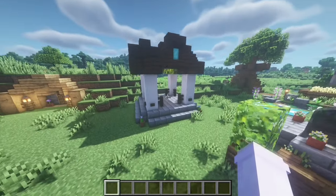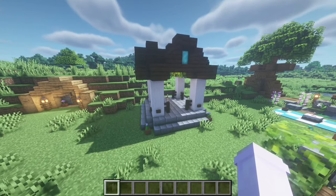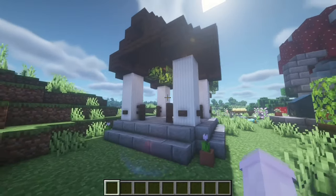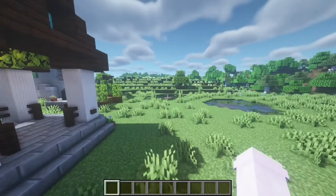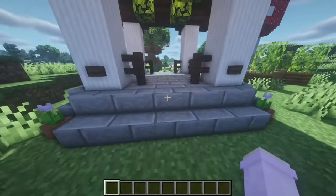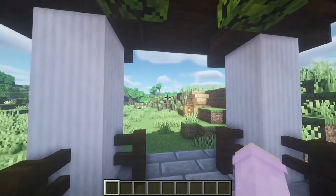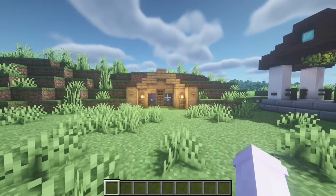Over here we have a gazebo. Same as the fountain — there are so many different designs you can try. It's so cute: if you build it far away from your village and build a path to it, you could just walk up to it. It would be so cute.